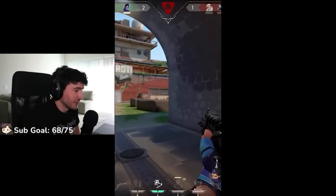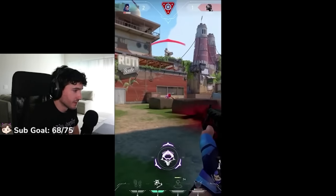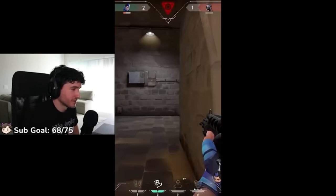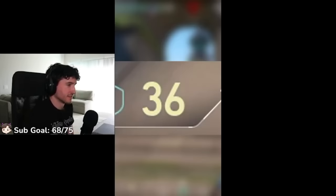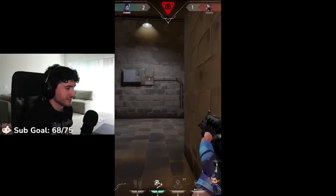I still have the footsteps there too. After I plant the spike, my TP comes back up and I throw it to B main. Because I'm Yoru and I can TP out pretty easily, I like to push up aggressively. I can TP out and make it a true 1v1. Activate the footsteps. At this point the round's already won — I'm in Viper's head. The spike is down, they have no idea where I am. It's over.